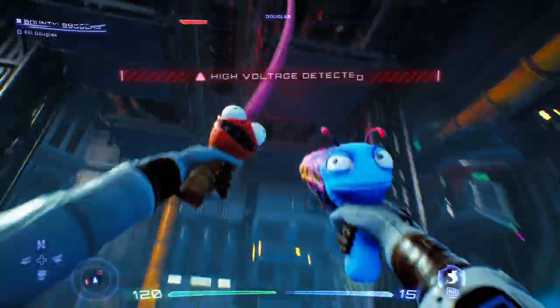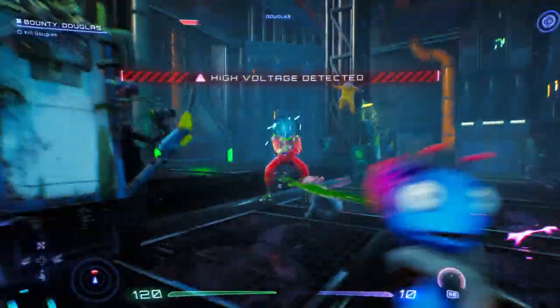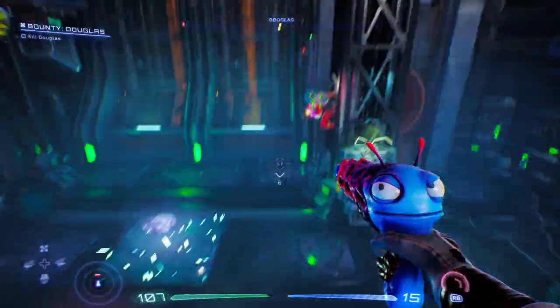Once again, when you see the ground turn purple-ish, you have two seconds until it fully lights up, so make sure you're up in the air using the grapple non-stop. Then repeat the same technique — shoot at him, headshots, stun, get close, melee — it does a ton of damage. Keep shooting and meleeing and eventually he will fall. I hope this helps, give us a like and subscribe — we appreciate it.